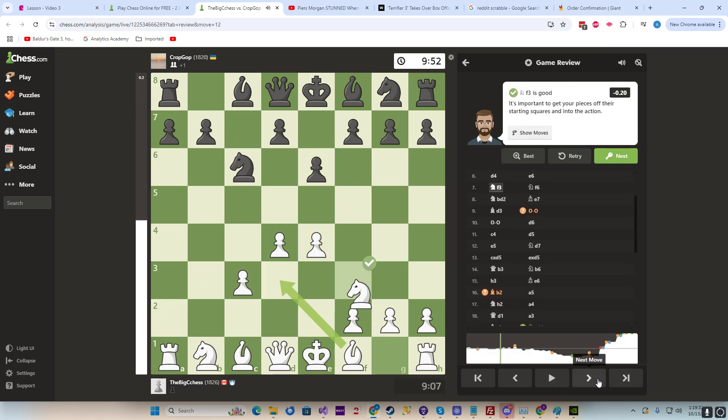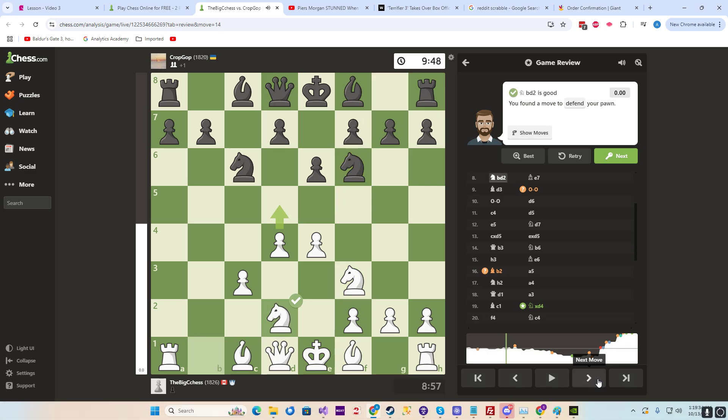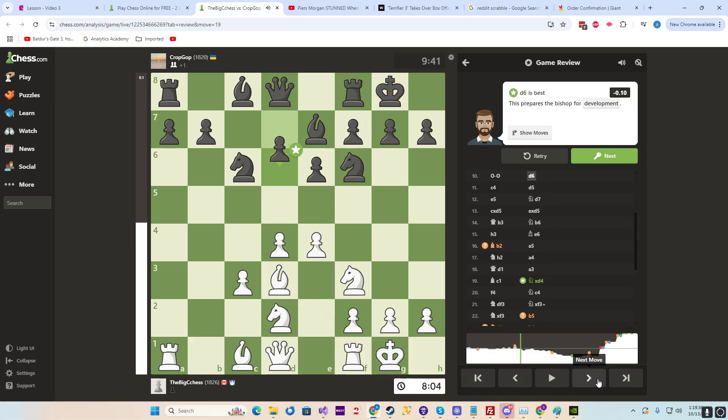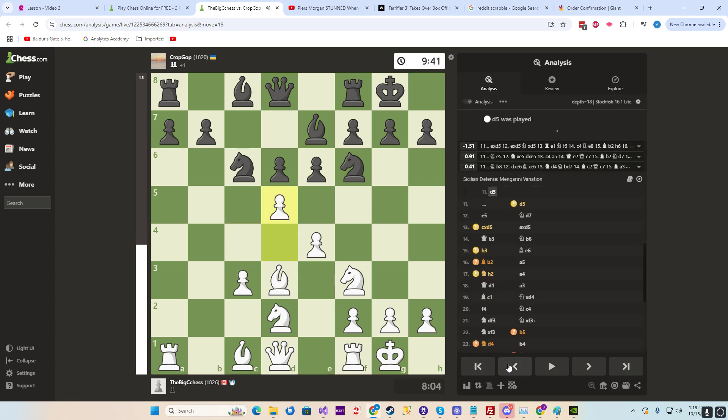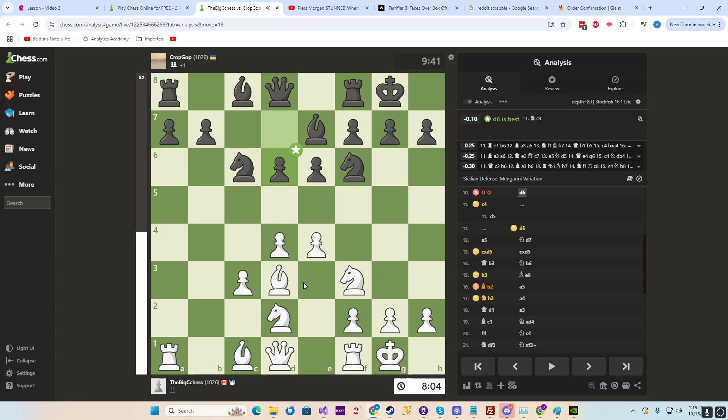This is the standard opening. Passive. This prepares the bishop for development. You overlooked an opportunity to centralize a knight. This prepares the bishop for development. Usually it's d5.